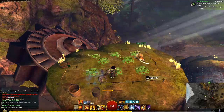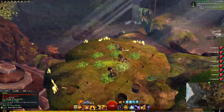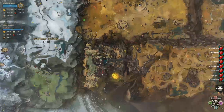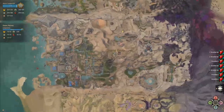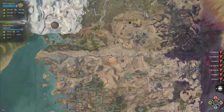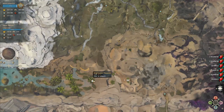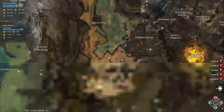Luckily for this one there's nothing to attack us. The last spot is in the Crystal Desert — specifically the Desert Highlands. The closest waypoint is Brightwater Waypoint, so we'll go there.